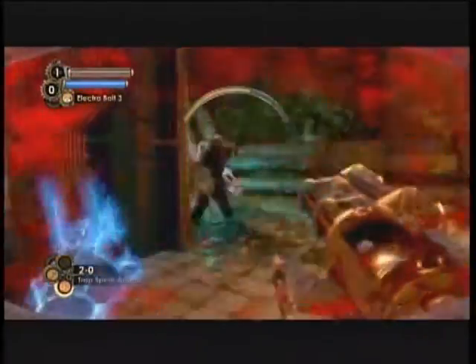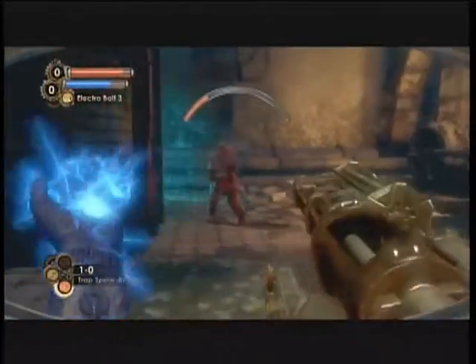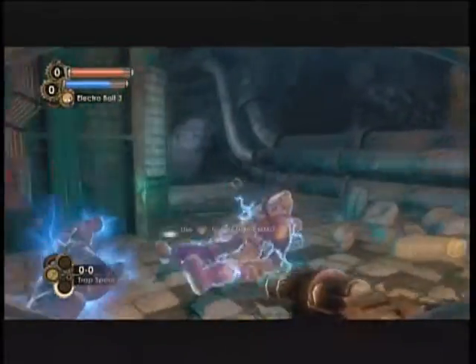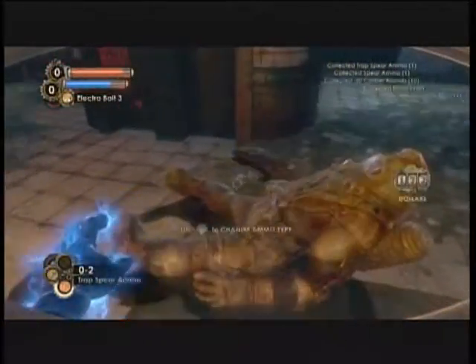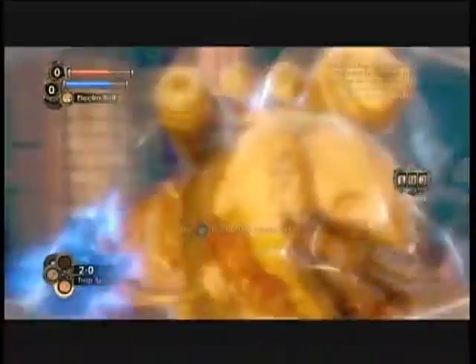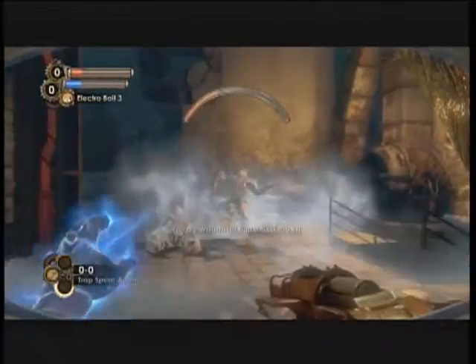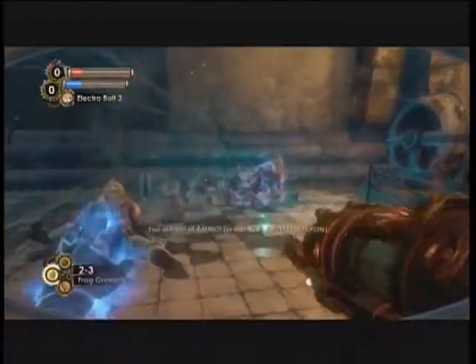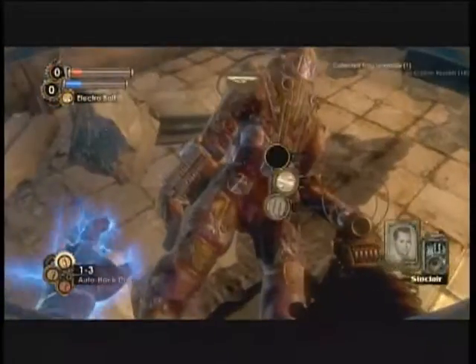You can use stuff like these trap spear ammo — these spears actually do a lot of damage. They stick into them and electrocute them. It actually does damage, so I was like, 'This is crazy and awesome.' I'm just cycling through weapons because I can never find something that has ammo — that's just me.